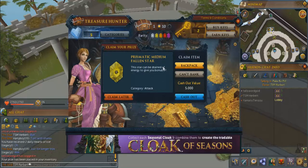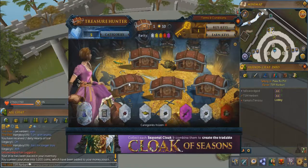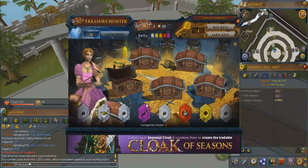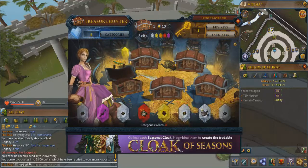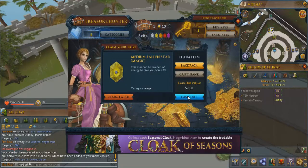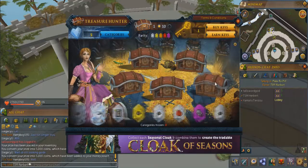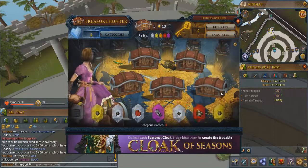Bonus XP category — attack. I need attack but I'll cash it out. Another yellow gem, holy — I need some money.